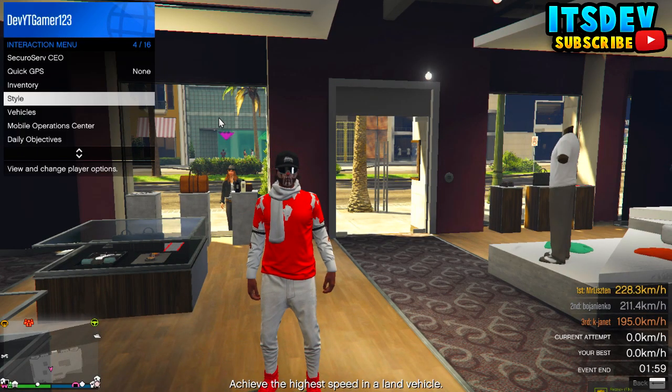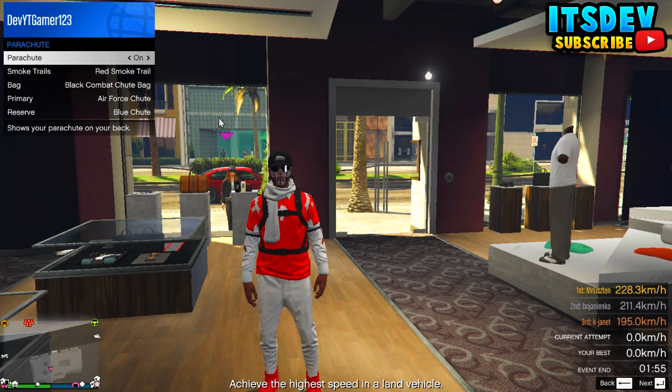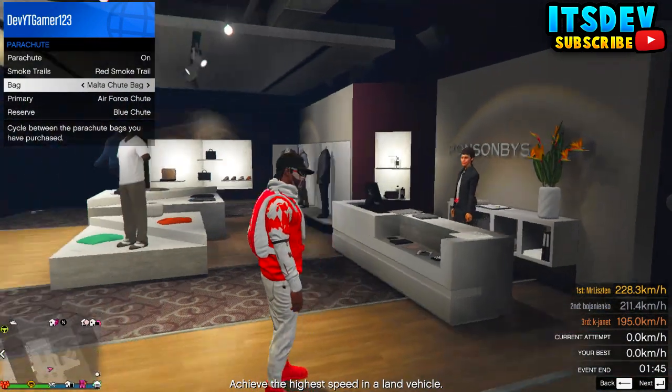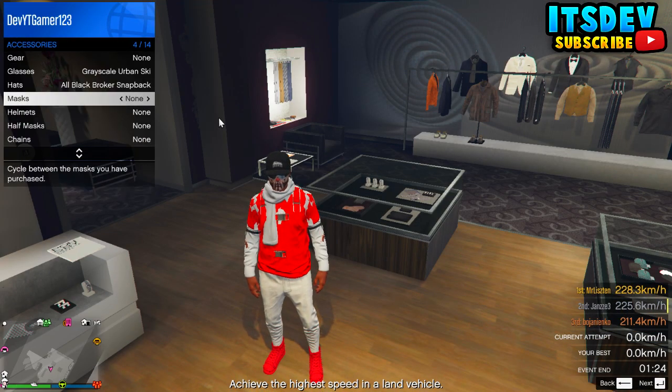Open up your interaction menu, go to style, then parachute and select the motor parachute bag. Once you've done that, back out once, go to accessories and go all the way to mask and select the same mask as I do.